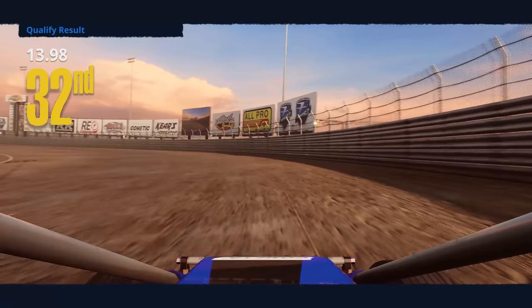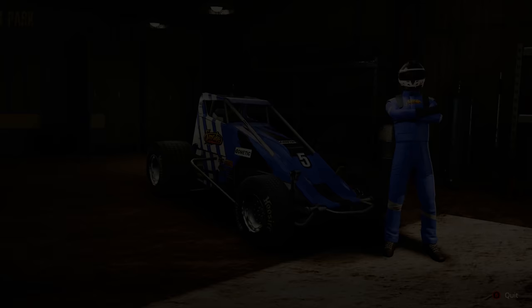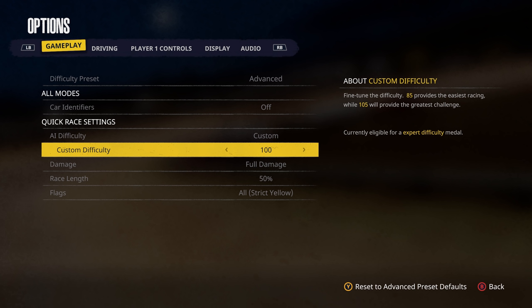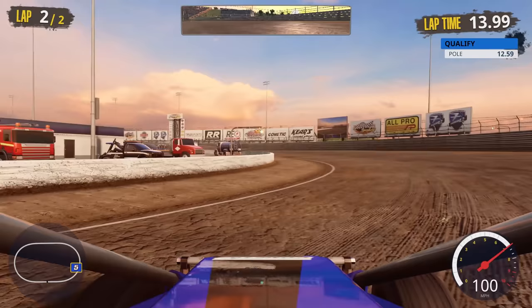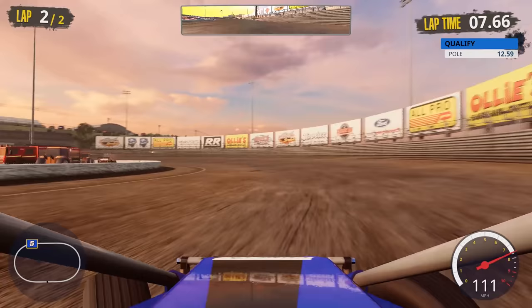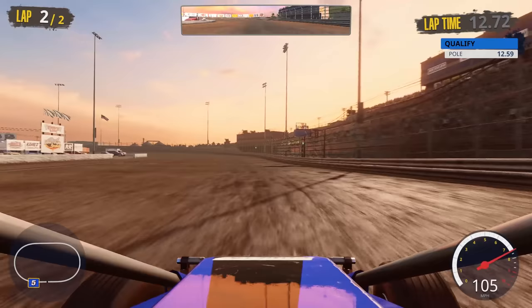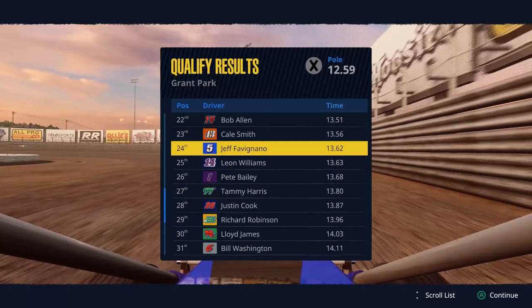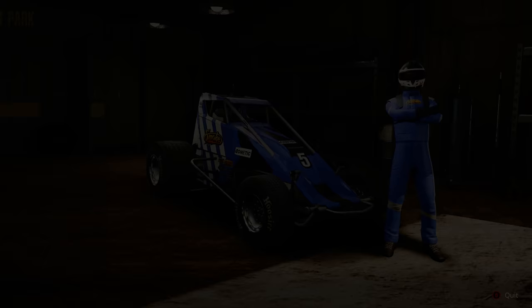Improvements needed in lap two for sure. 13.98, 32nd. We're going to change up the options and make things easier. Dropping AI down to about 100 — let's see what that difference does. We'll save those settings. Back to Grant Park, final qualifying lap — 13.62, 24th. A little better, better shot for sure, but not extremely easy. We'll move on from 24th to Heat Number 4.